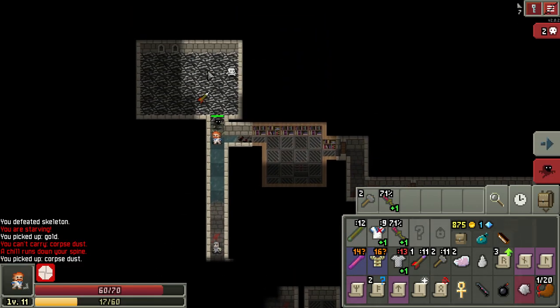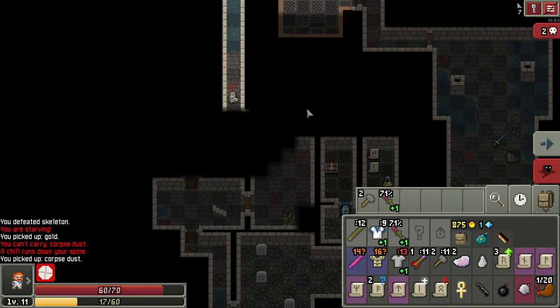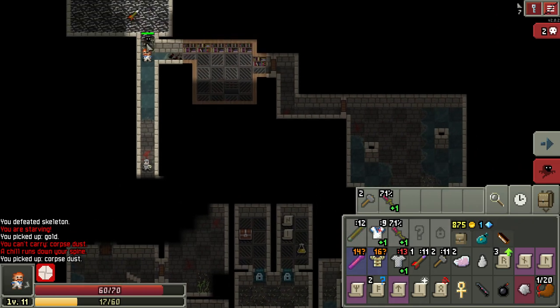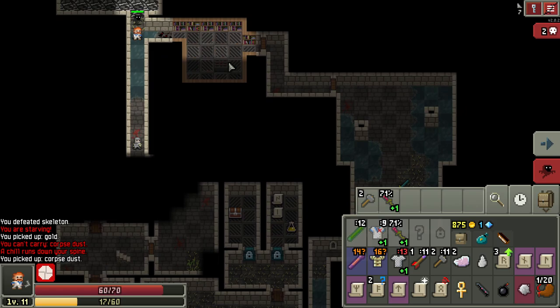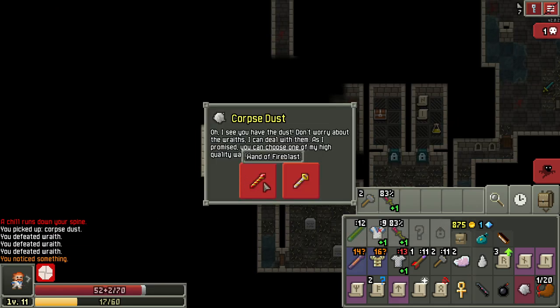Look at this absolute mess. I've got the corpse dust and I'm heading straight down to get to the old wand maker to turn it in, and there's a prison guard in the way. Now it looks like I have to go all the way around while getting hit by rats and making more of them — this could get ugly fast. Okay, I made it. Thank you for not pulling me in there, prison guard.